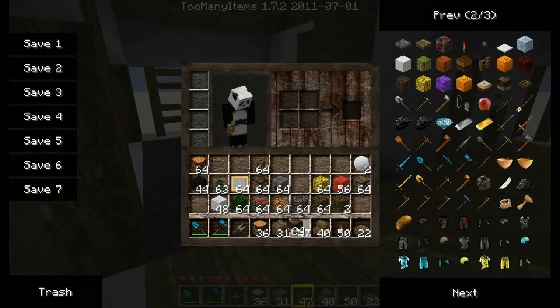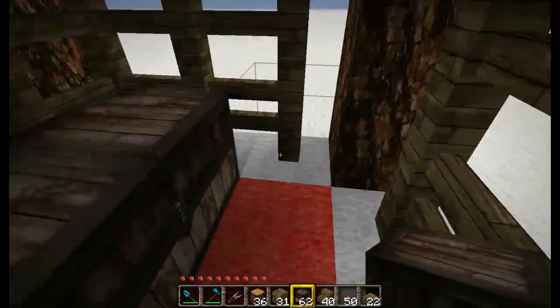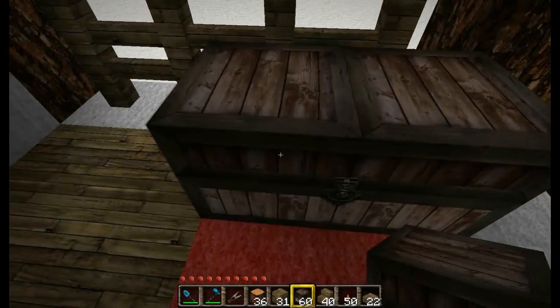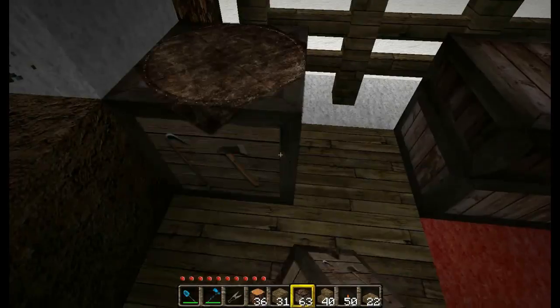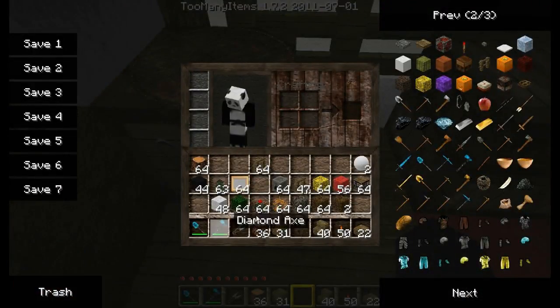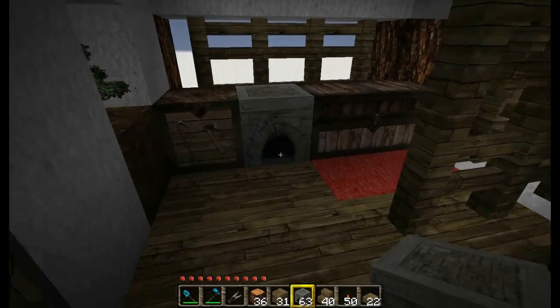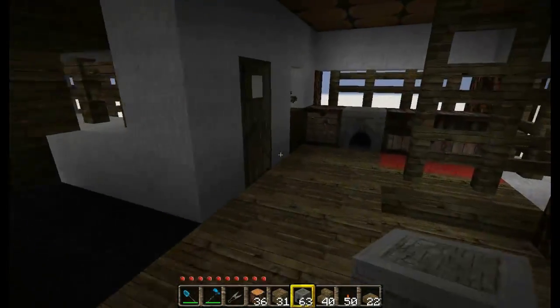We want to grab some chests. We'll stick two here - you can put them on any wall you want, I'm just putting them on that wall. And two here. We'll go ahead and grab a crafting table and stick that there, and a furnace and put that right there. We have a basic little workstation. You can add more furnaces, more crafting tables, whatever you want.